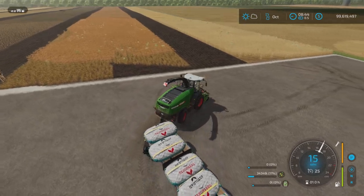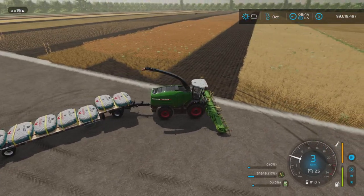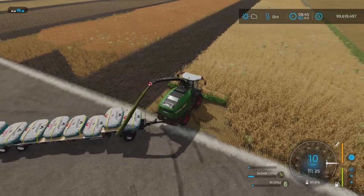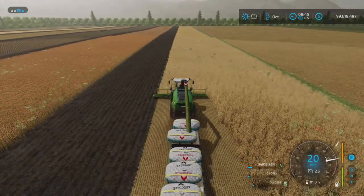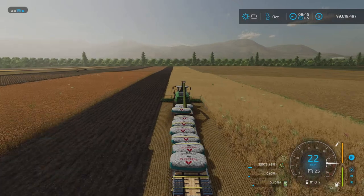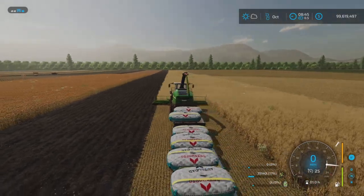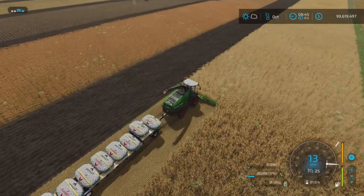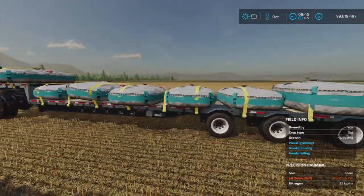Let's go over to a wheat field. If you use it manually, no problems whatsoever — you can see it's loading in, working pretty much the same way. However, for some reason it doesn't like the bags as much as the palettes. It seems the fill point is slightly different or in a different place.